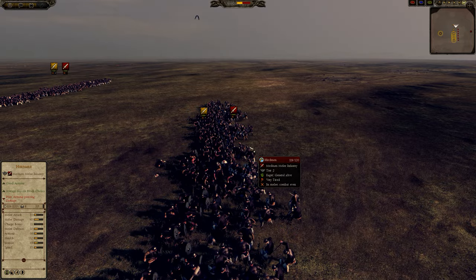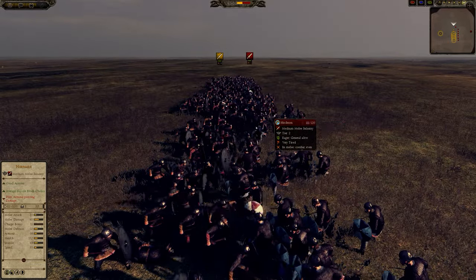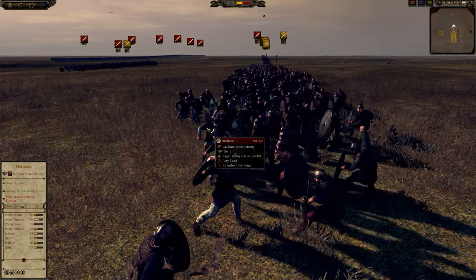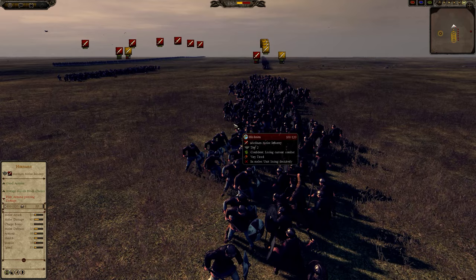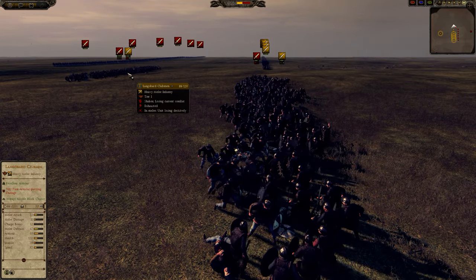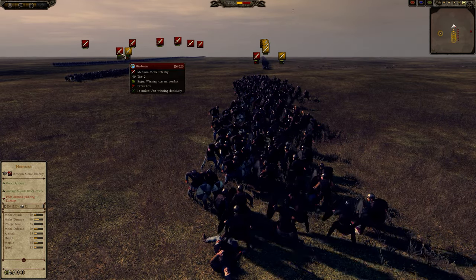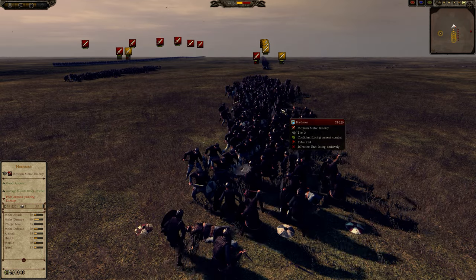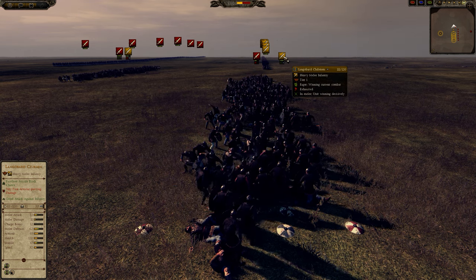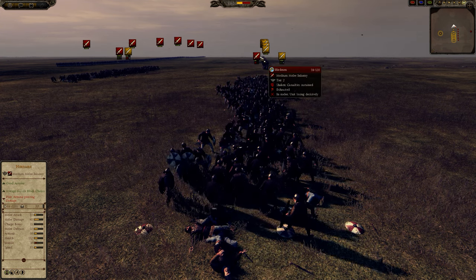As you can see the Hirdmader take a comfortable lead. These clubs need a lot of time to do damage, however when they have a 25 bonus they do not need as much time and they become very tanky and very deadly. So you can see that the Langobard Clubman, even upgraded, are just losing decisively — they have no chance against the Hirdmader. But over here the tables are turned: the Langobard Clubman are holding and killing, and they will eventually defeat these Hirdmader.